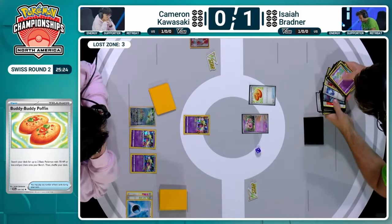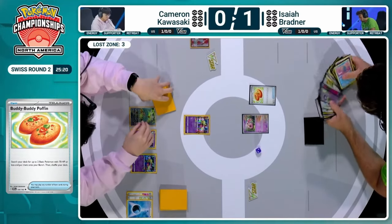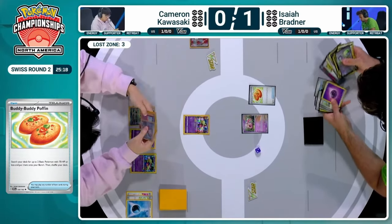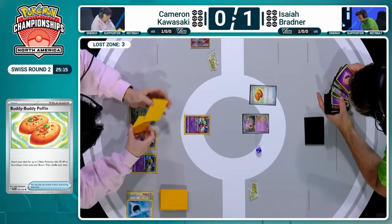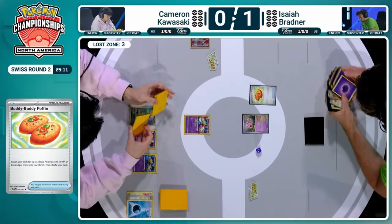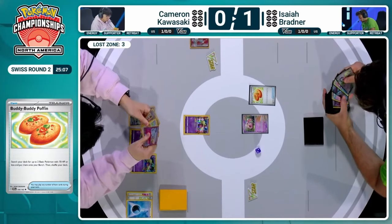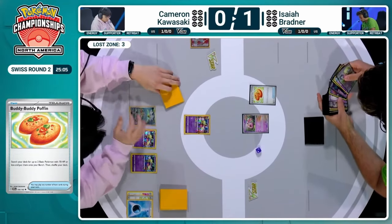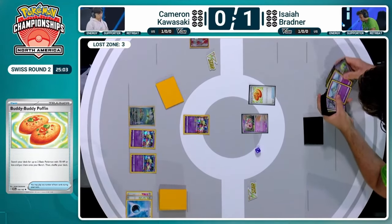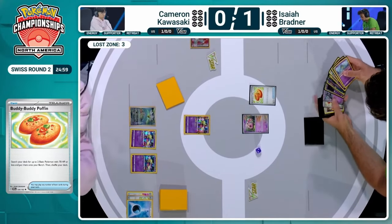That already allowed Cameron to get three cards in the Lost Zone on his first turn, as opposed to zero during the first two turns last time. So this is really going to speed things up and favor Cameron, especially as he has the Iron Bundle already on the bench — giving him immediate protection against Flutter Mane next turn as well. Isaiah on the other side does have an Iono, so might not be able to get those Kirlias into play right away. That would delay him a turn. So we're seeing the opposite of game one — Isaiah much slower, Cameron much faster.